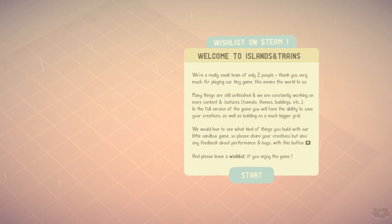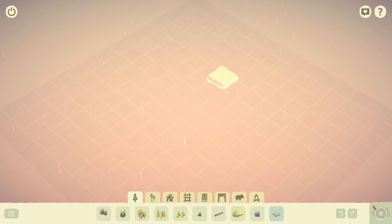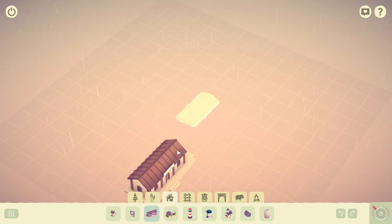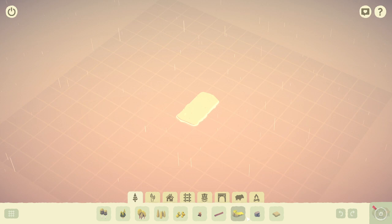Reading this right away, you can see it's actually made by two people. So wishlisting this and being a part of this is going to be very vital. It's a very small little grid that we're going to start off with, so we're going to be making ourselves a bunch of stuff here. For a small little demo, they sure did add a lot of things already.